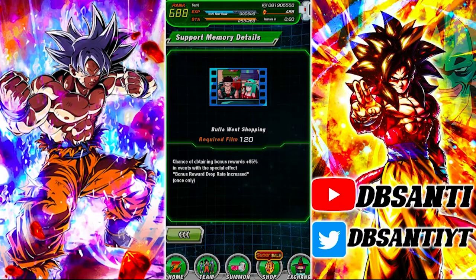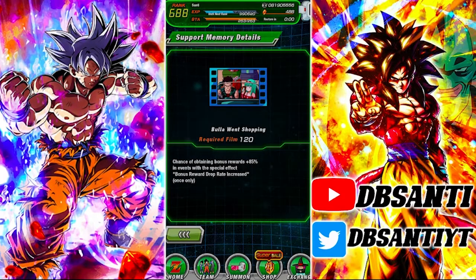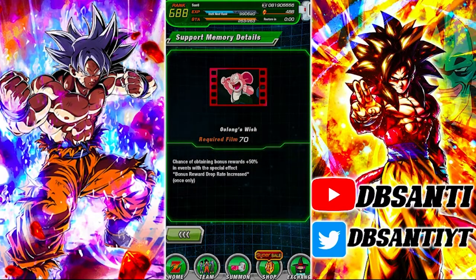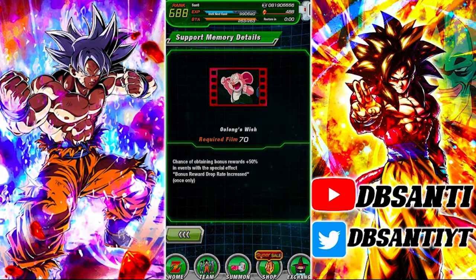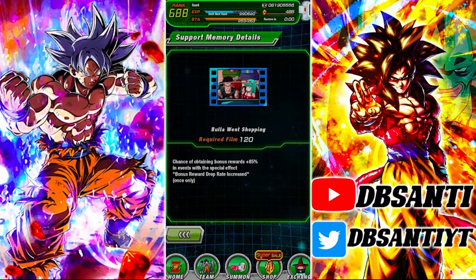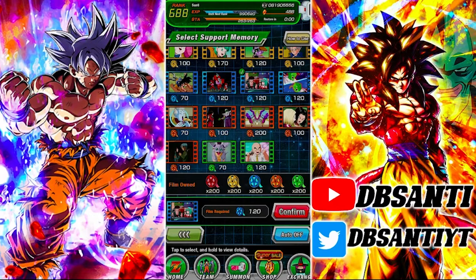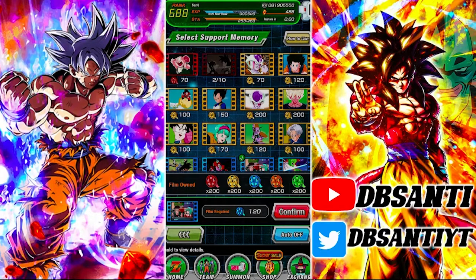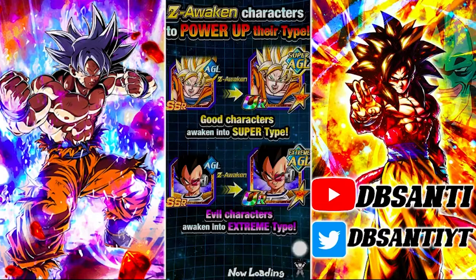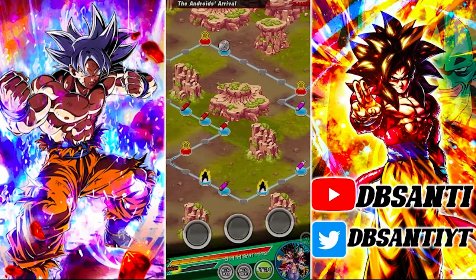On top of that we can go ahead and use this support item — the Bulma's Scouter support memory — which increases the chance of obtaining bonus rewards by plus 85%. The other one that works this way is Oolong's Wish, but that only goes up to 50%. I think running this support memory once, then using the Oolong one a couple times, then running this one again is a good rotation.